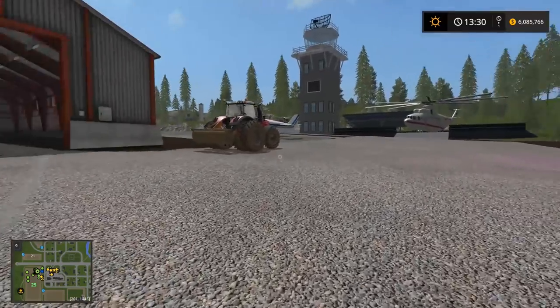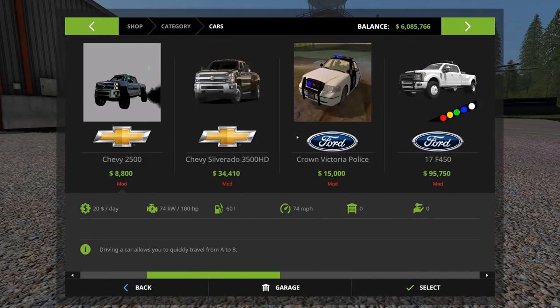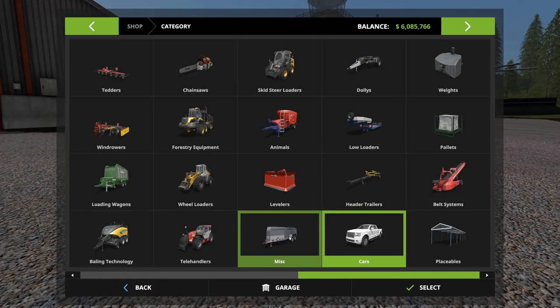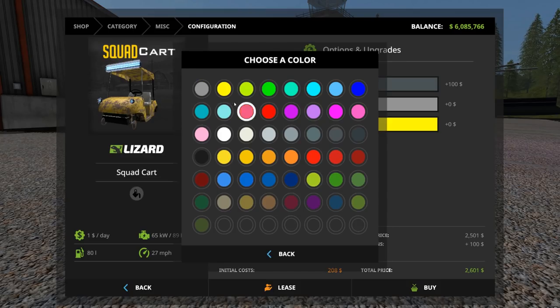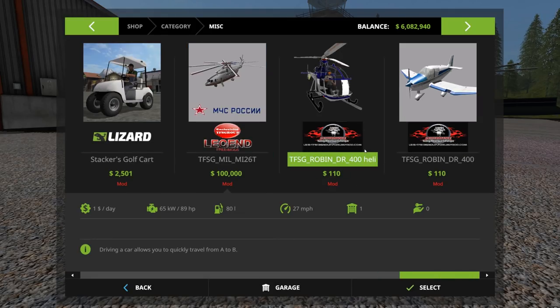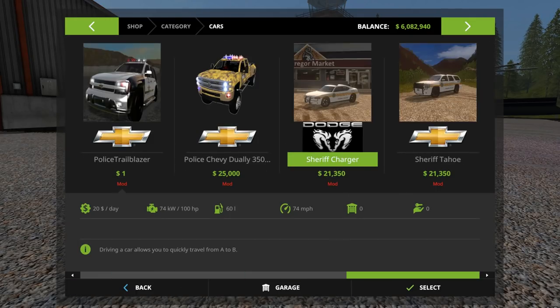First we are going to go purchase everything we need, starting with cars. Going down to find it - Yamaha no, let's try miscellaneous - hey there it is! We got one here, let's see which one's which. Let's try this one first - main color we're gonna go gray, rims black, and design color is gonna be blue. Purchase it. Now we need the ATV trailer which is somewhere around here - let's check cars again.